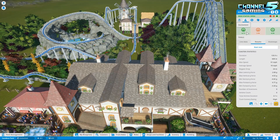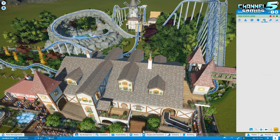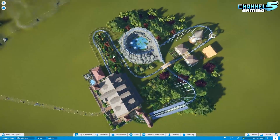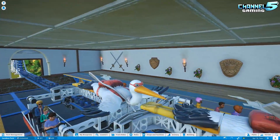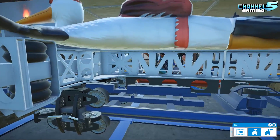The stats on this are a 6.11 excitement, a 3.68 fear, and a 0.55 nausea. Duration is 135 seconds and the length is 600 meters. I'm curious how many trains he has running on the ride — four. Cool, pretty good capacity considering it's not the longest coaster. And about eight people per car. All right, we're going to start off with first person.